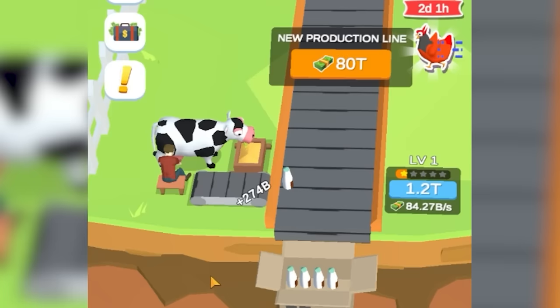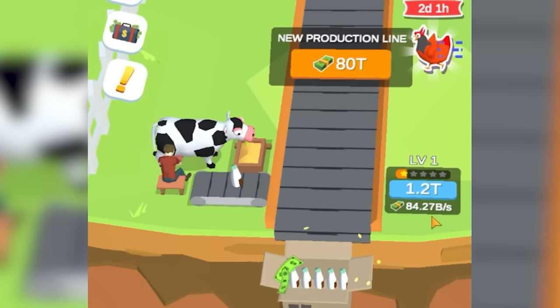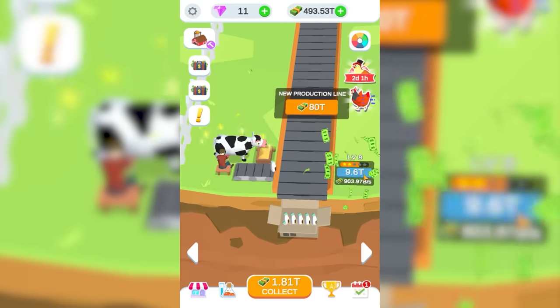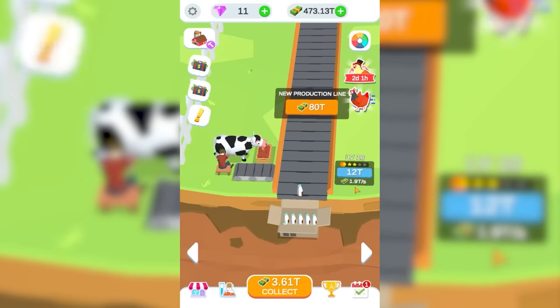Our very first cow. This wild creature makes 84 billion at level 1. Pushing it up to level 5 — actually, let's just go straight up to level 10. 1.9 trillion a second. We're rich.